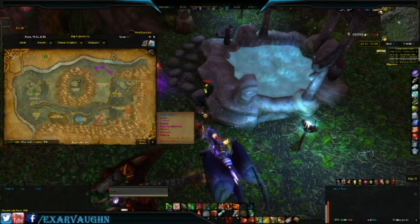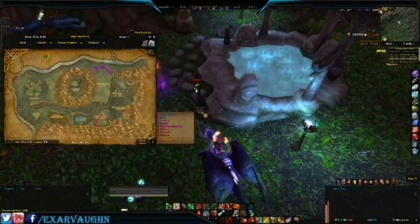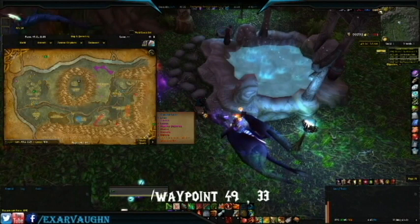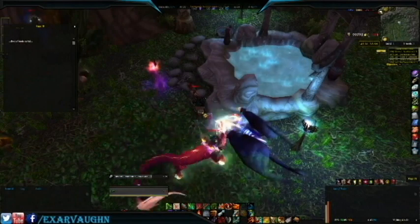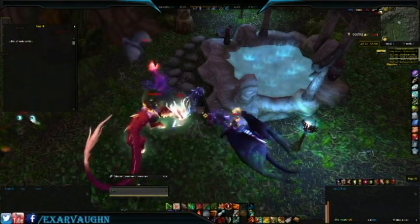As obvious as that clue was, we find ourselves in Duskwood at the Moonwell of the Twilight Grove. It can be a bit difficult to see the page so you may need to zoom in. Clicking on the page, number 78, will reveal the next clue: Burst of Lords to Fall.